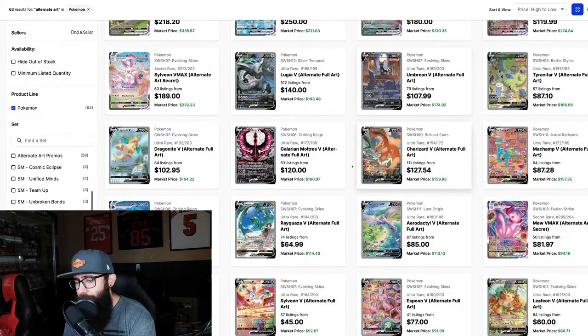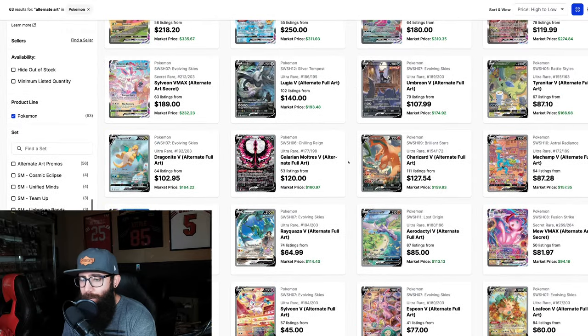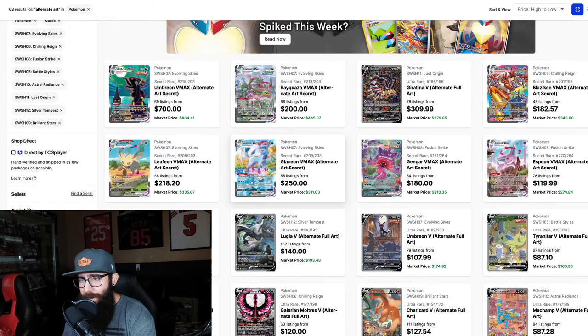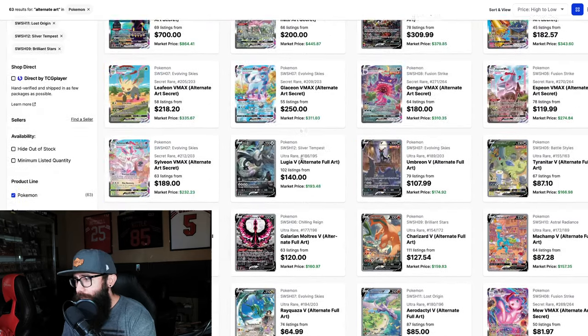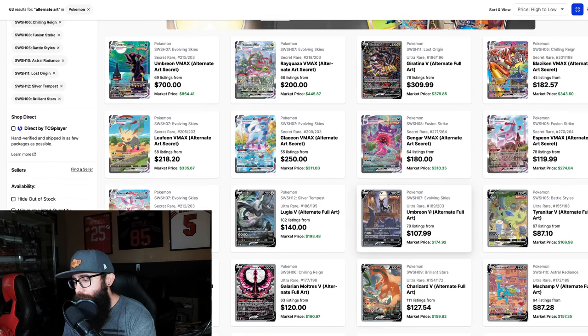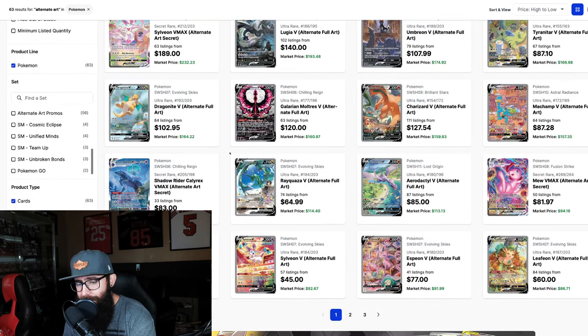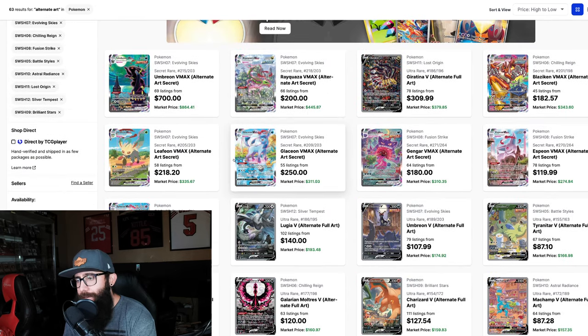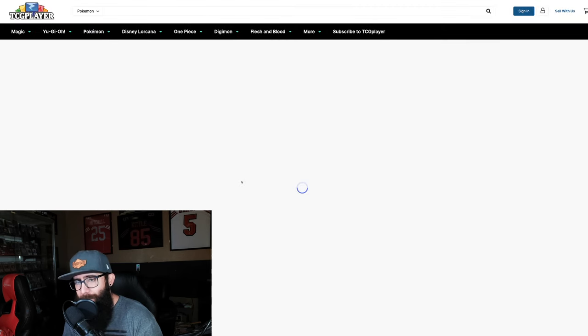This might be a little bit longer of a video. When you look at all of these cards, this is just the first page, and we got three pages. From an artwork perspective, these are some really great looking cards. I'm going to pick a few that, like, if I really had to bet a lot of money on, which ones I think have the biggest chance long term. But obviously, we'll just start with the Umbreon real quick just to get that one out of the way.